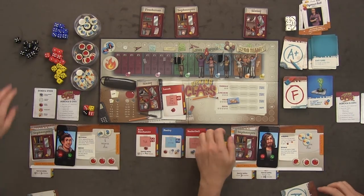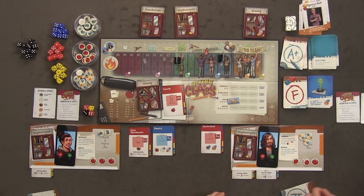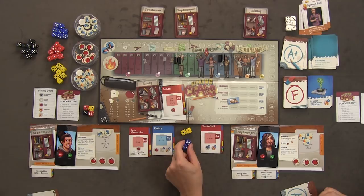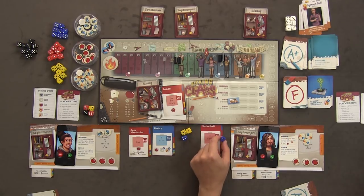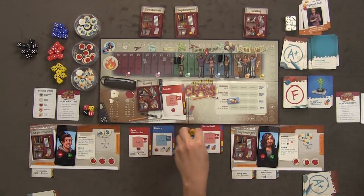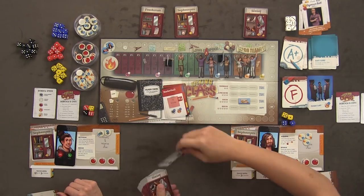I rolled a one, five, three, and five. I re-roll the blue dice and get a one and a four. I have nothing to help me so I fail poetry and get picked last — I lose popularity. He's a sad little soccer guy. That's first trimester of junior year and we both epically failed it.